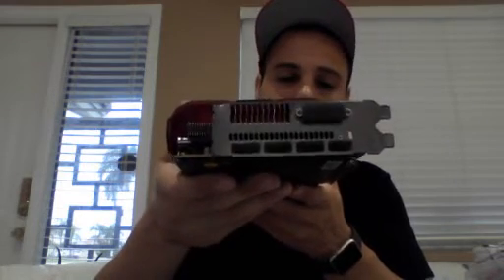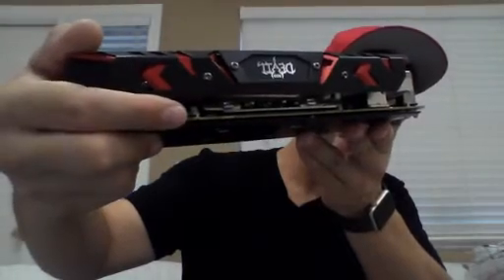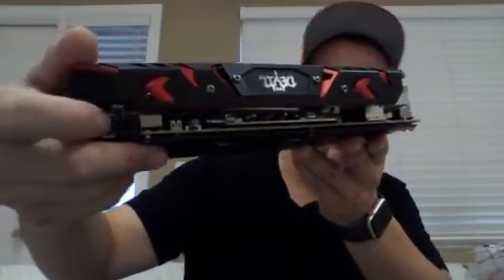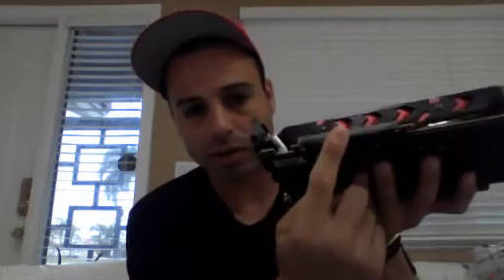As you can see you have your DVI outputs and HDMI outputs. On the front side you have your BIOS switch right here, and it will always be right next to your PCI connectors. When you're first implementing these systems, always check to make sure the fans are okay, nothing is shaking around, everything sounds good, and make sure that the caps and covers are on there.